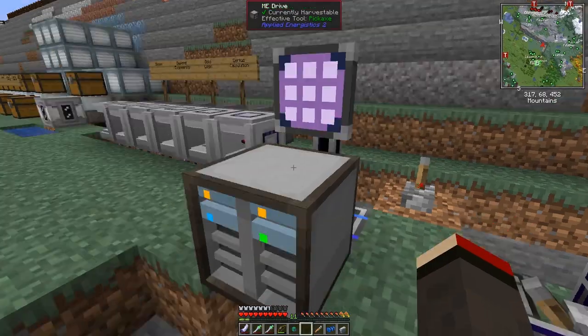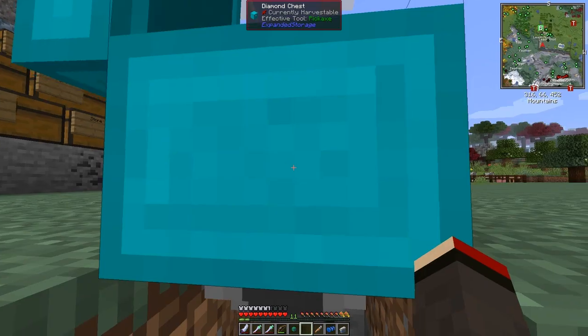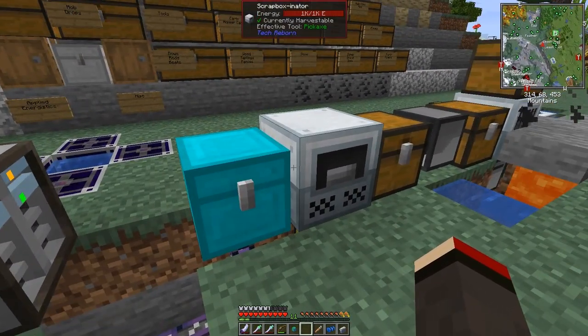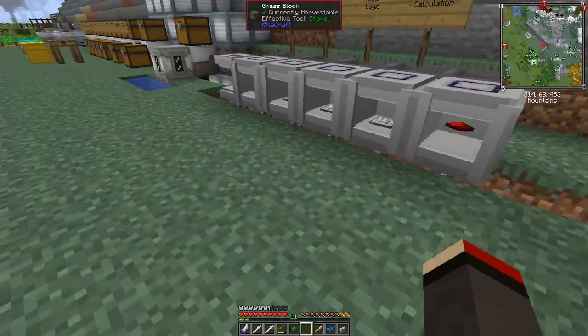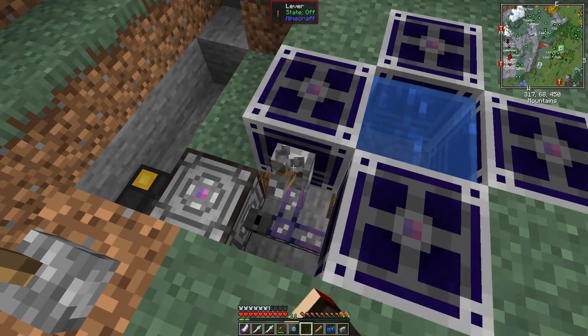I turn it on — yes! So now it's on, we've got power into here, and this should be importing stuff. We should see — yes, that's now not dark anymore. All the stuff in here has been imported into here like this. As you can see, we've now got spruce blocks and all sorts of bits and pieces in here. I'm going to leave that for the time being and see what we get — it'll fill up over time. That process is now fully automated.